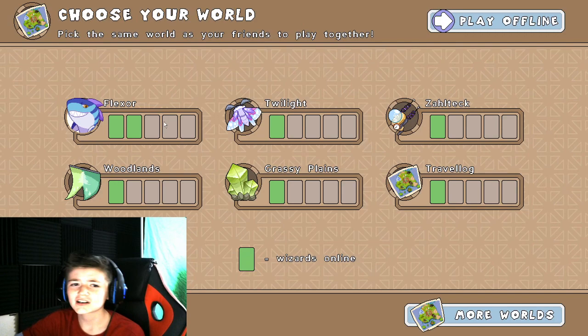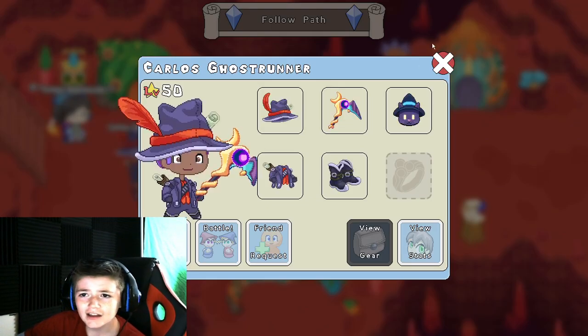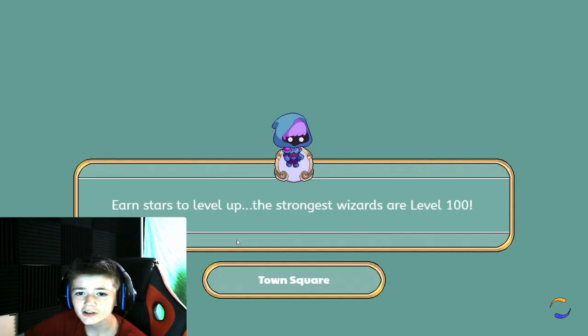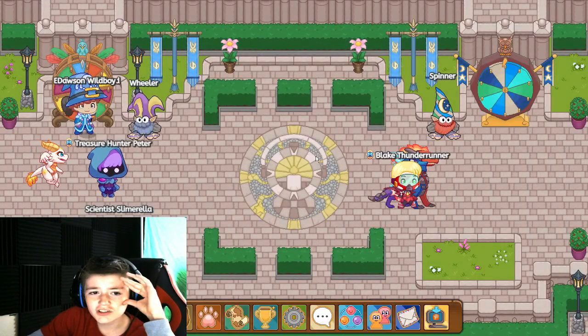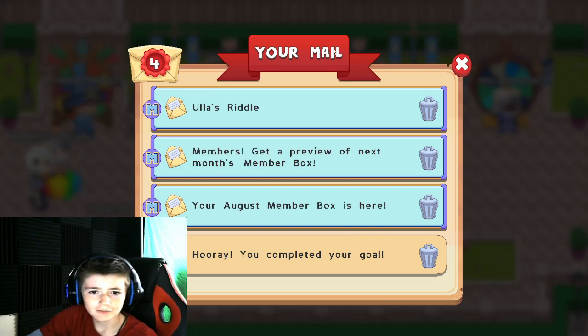To go there, just open up Prodigy. You can go online or play offline. And then just go to Landplay Town. Once you're in here, you're going to have to open up your mail.